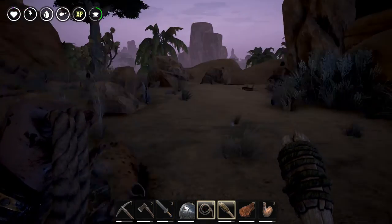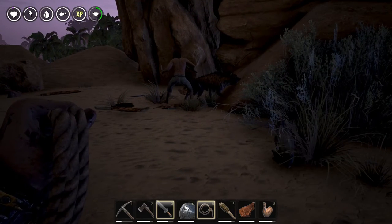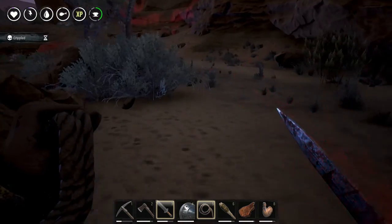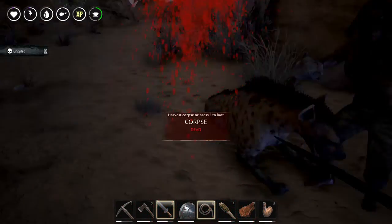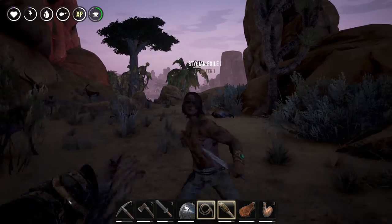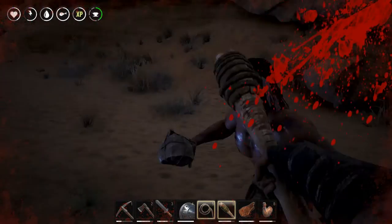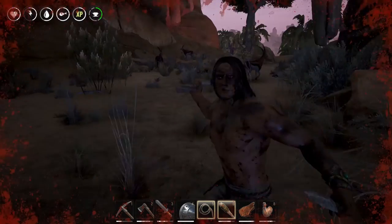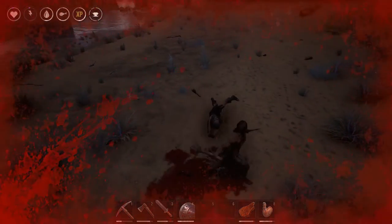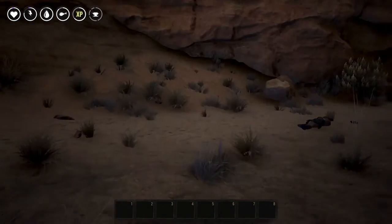That thrall is taking absolutely forever. I was going to try to knock that one out right now. Okay, I want to kill this hyena first. Hyena's down — now let's get our truncheon out. We just want to knock this guy out. Let him swing at us, and now let's hit him. Oh, I'm trading hit for hit — I gotta get out of here. I can't believe we just got killed, just got murdered by that guy. Knocking these guys out is actually pretty hard.